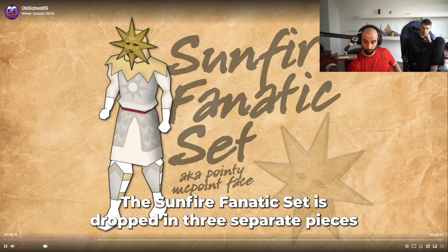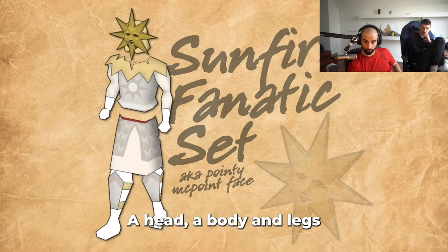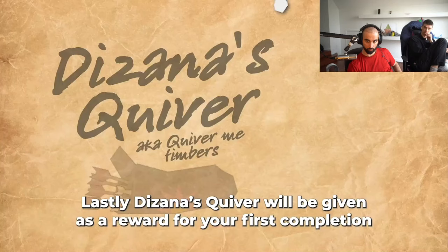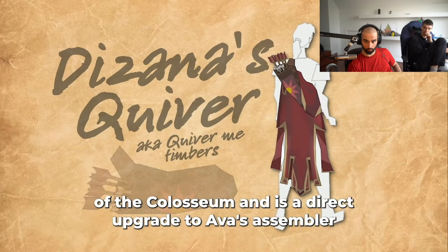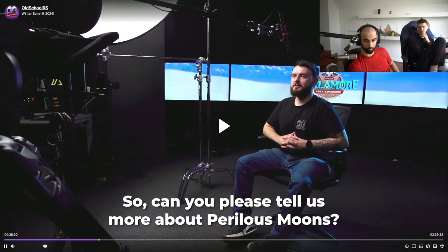The Sunfire Fanatic set is dropped in three separate pieces — a head, a body, and legs — and acts as a direct upgrade to the proselyte set. Lastly, Dizana's Quiver will be given as a reward for your first completion of the Colosseum and is a direct upgrade to Ava's Assembler. So there's an upgrade for Ava's Assembler — you can get it from the Vorkath head, and then you can upgrade that with this now. That's kind of crazy. New best-in-slot ranged. Makes sense.